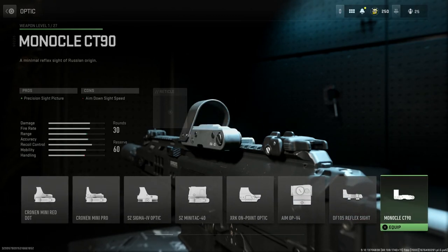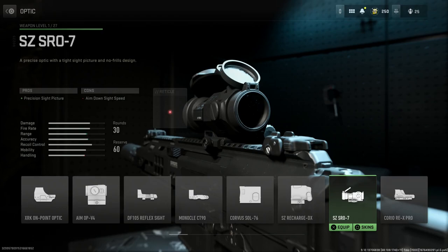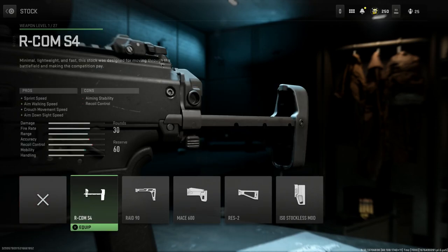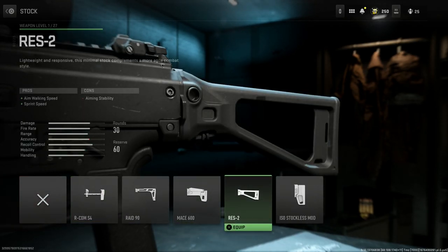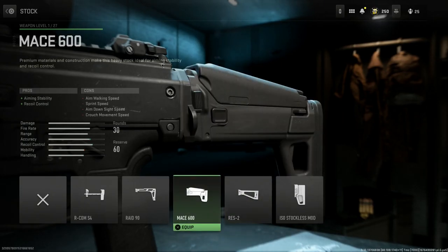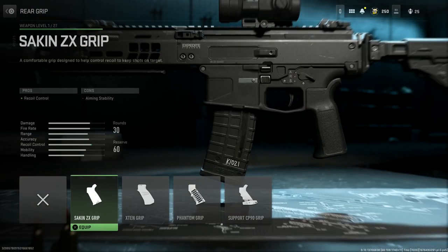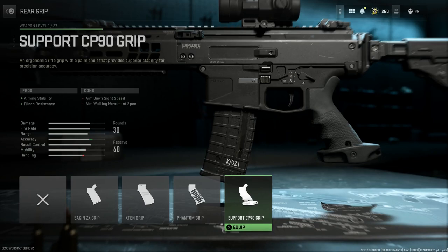For the optic, we're going to run a one-to-one-and-a-half times optic — in this case the Soro 7, which is that Aimpoint-style optic. We'll leave the base stock, though you can see a couple of nice options including the collapsed buttstock, which are pretty true to real life for what BNT offers. For the rear grip, we'll leave the base rear grip, but just so you can see the options available.